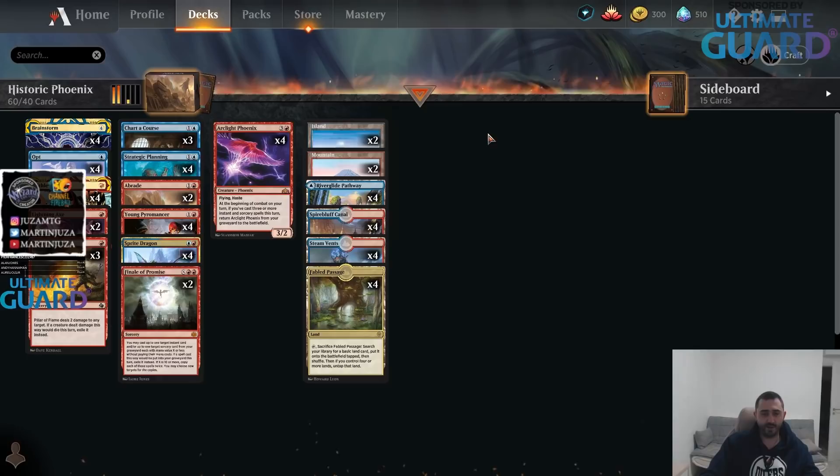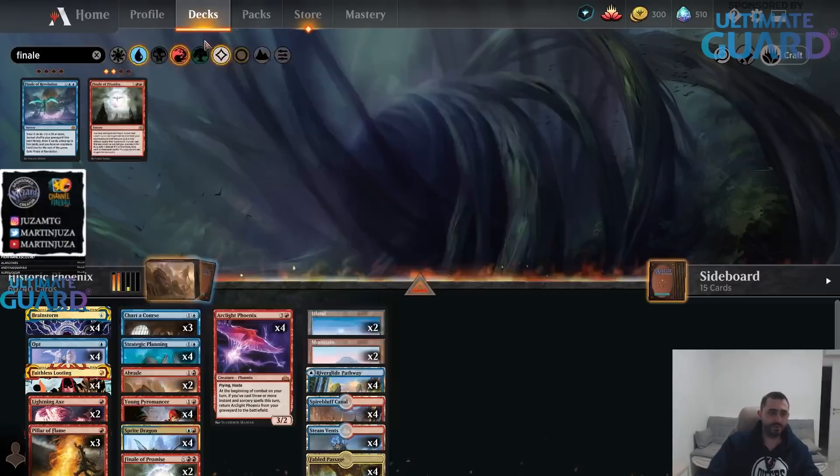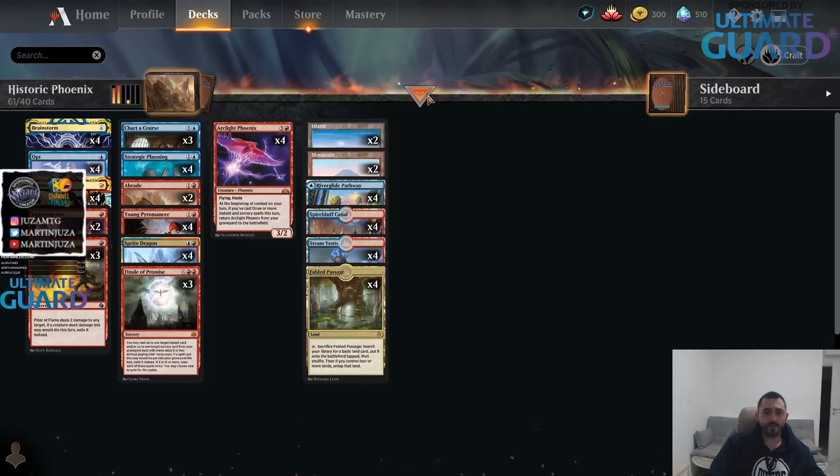I'm going to change a few cards from the version I posted a deck guide about before Strixhaven came out. Every time I played this deck or played against it, Finale of Promise looked incredibly powerful, so I'm just going to put the third copy in. That card alone can bring back Phoenixes — you play Finale targeting something like an Opt and a Faithless Looting, and that's already three spells, so you bring the Phoenixes back.